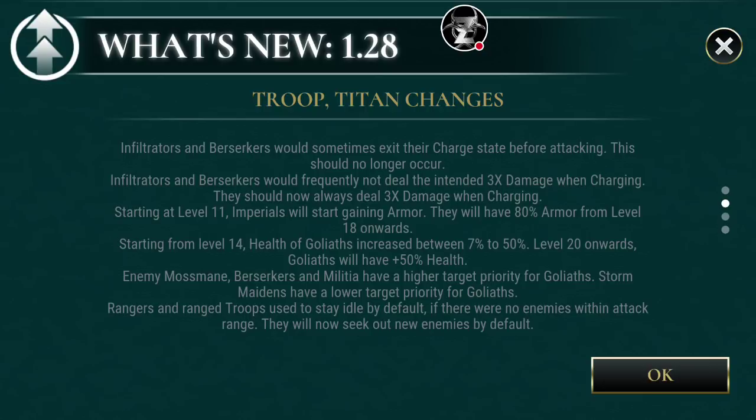I do like how they say that Infiltrators Berserkers would sometimes exit their charge state before attacking, which means they would just run up and stand there. A lot of people would always complain about this, and I've seen it with my Loki. It should no longer occur, which is awesome. Also, Infiltrators Berserkers would frequently not deal the intended 3x charge damage when charging — this should now always deal 3x damage when charging, making Infiltrators and Berserkers even more usable again.